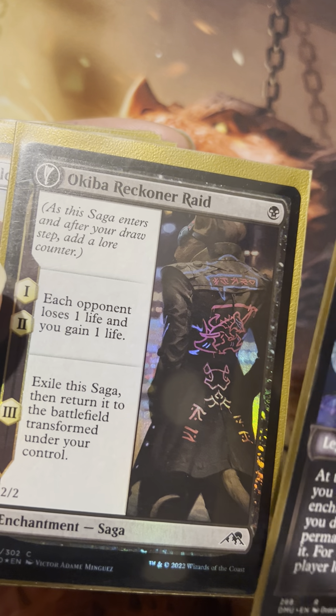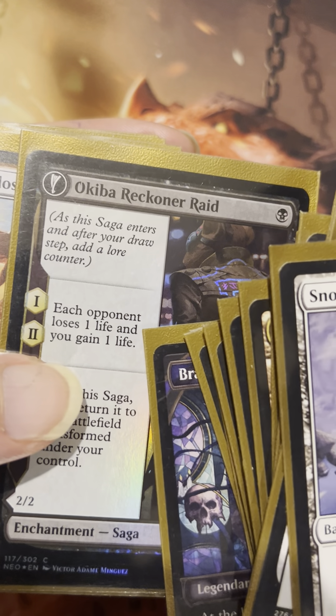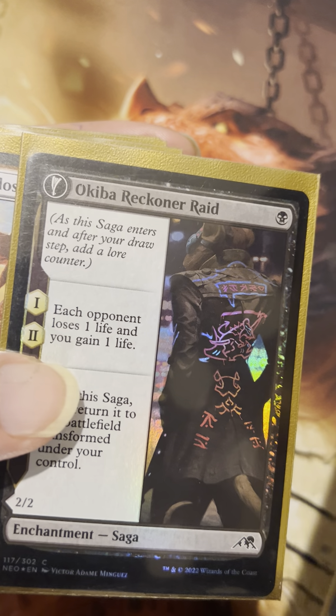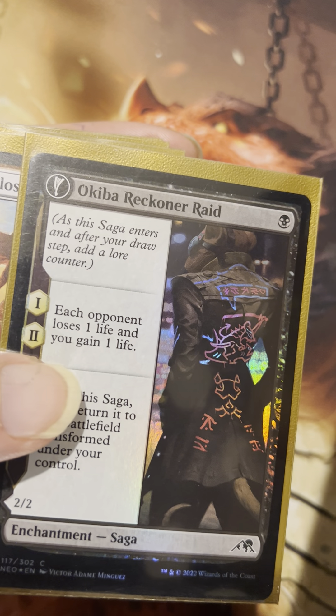There are some nice one-mana value cards with synergy for our deck. One will give all our vehicles Menace, and a creature that will help us crew our vehicles. Plus it's a nice commander card with a lot of value — it basically does six damage over two turns, and we gain two life.